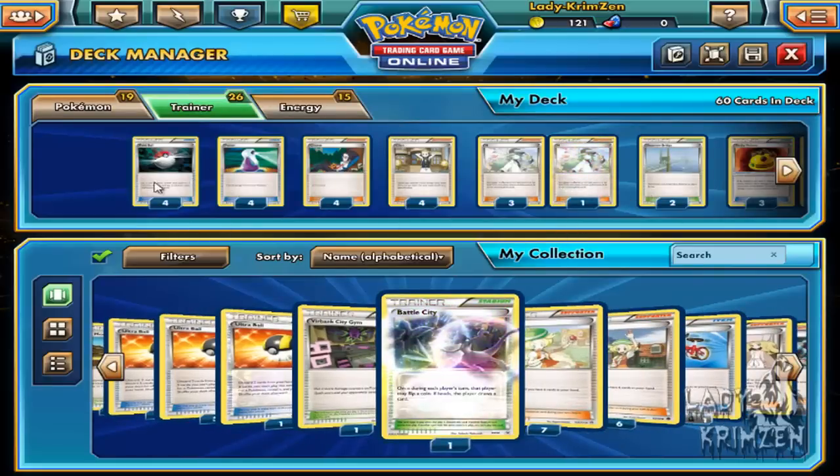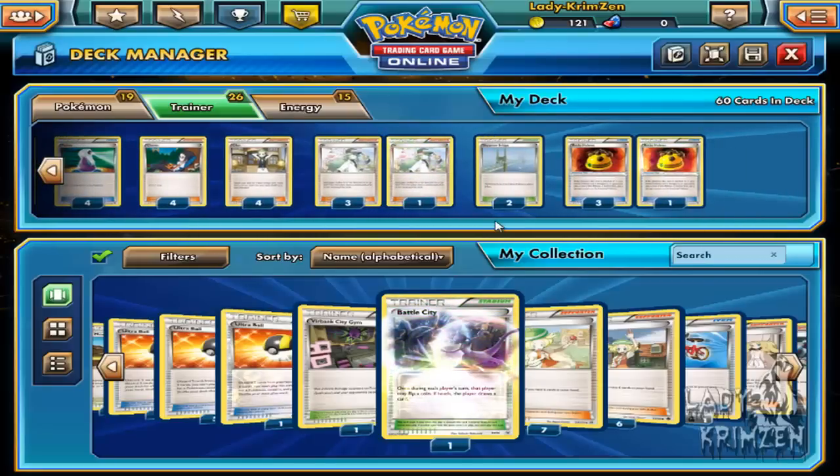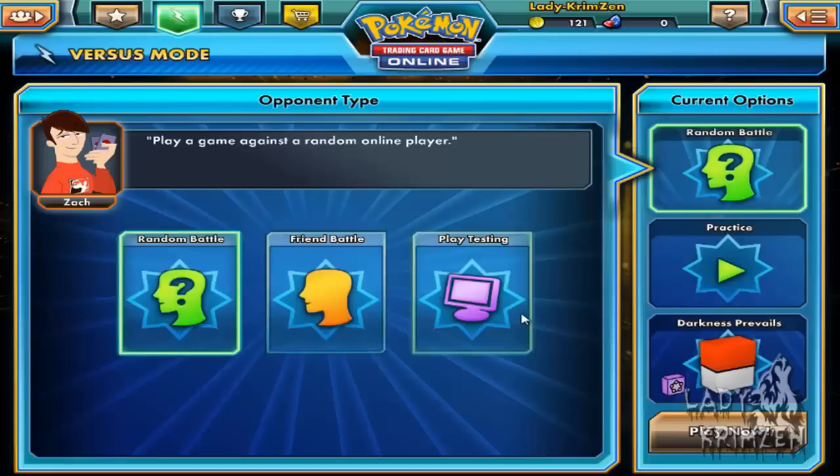I've got cards like Pokeball this time, Sharon, and N. I'm tossing up between using Sky Arrow Bridge as my Stadium card — it has been used against me already and I didn't particularly like that. So I may be switching it with Battle City or another stadium card later, or just removing the stadium card altogether. I'm hoping to have a few more matches and see what I'm going to do with that.